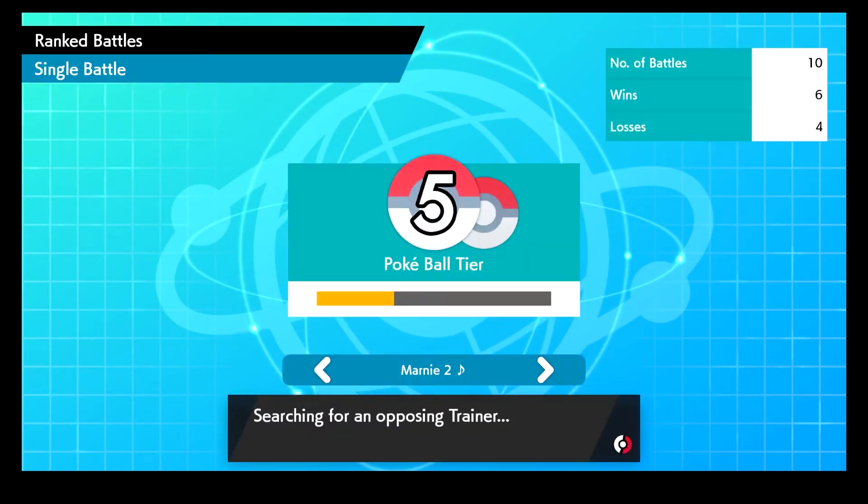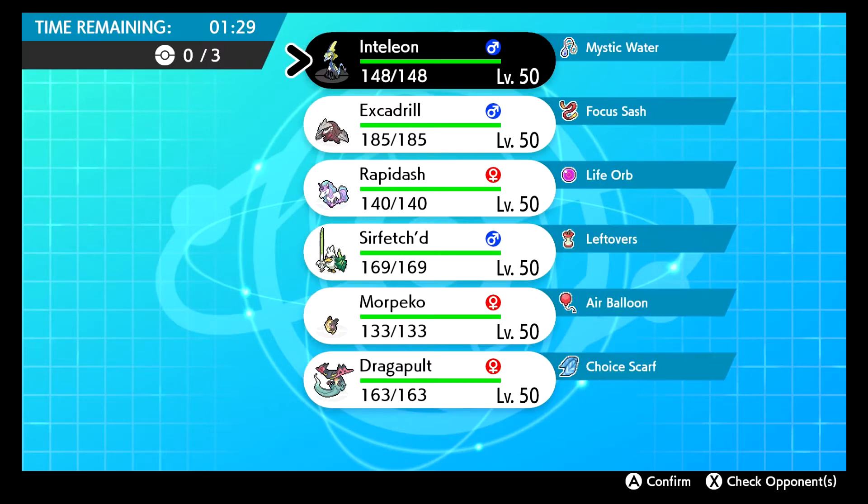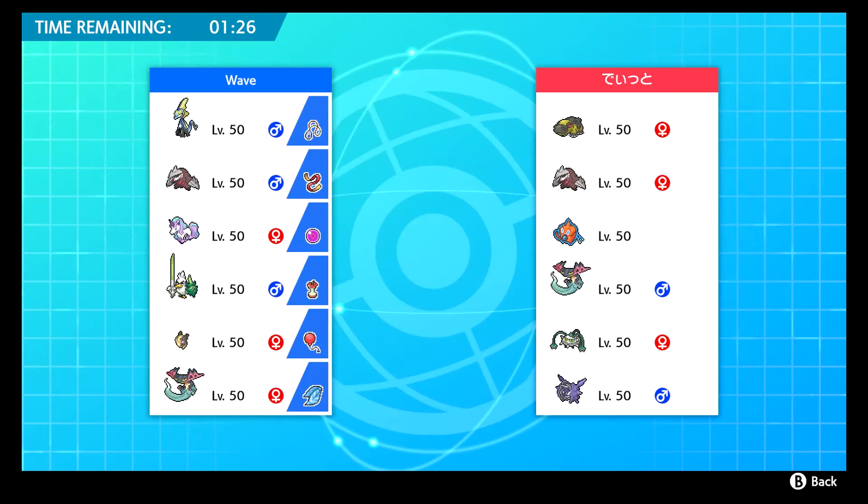We actually lost points — I haven't experienced that yet. Almost down to a 50-50 win-loss ratio. Another Japanese player — I guess it's too early in the morning to be playing people from my time zone. He's got Hippowdon, Excadrill — that's definitely a competitive sand team, very scary. He might lead Rotom-Wash or just lead Hippowdon.